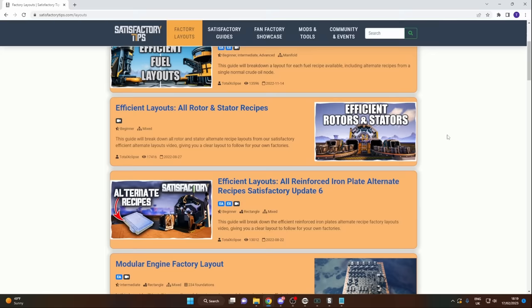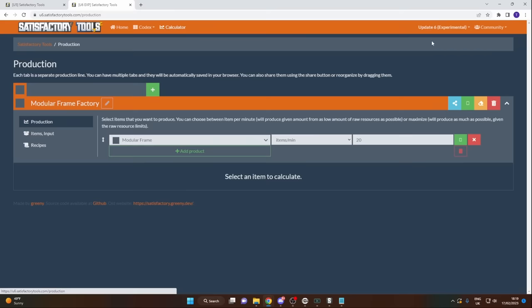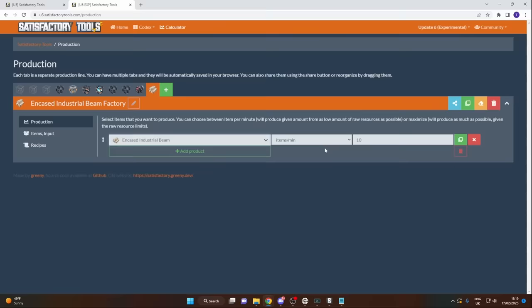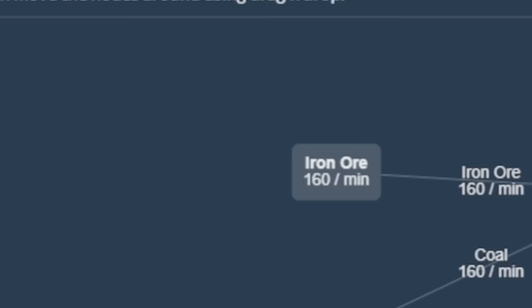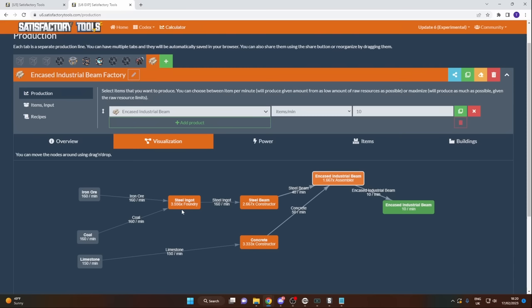Or we could go to something like Satisfactory Tools, which is my go-to when planning out factory lines because I know how to use it and I find it really easy. You just go to Update 6, the calculator, pick an item — for example our encased industrial beams — and we can see that 10 encased industrial beams is going to require 160 iron ore, 160 coal, and 150 limestone, as well as all of these machines. However, we can then play around with this to get the perfect amount.